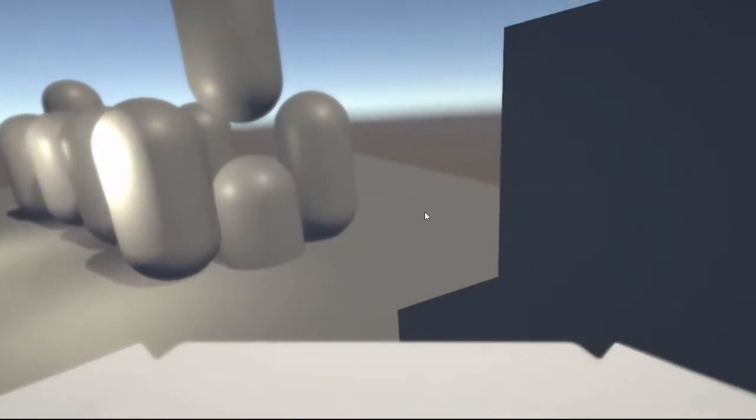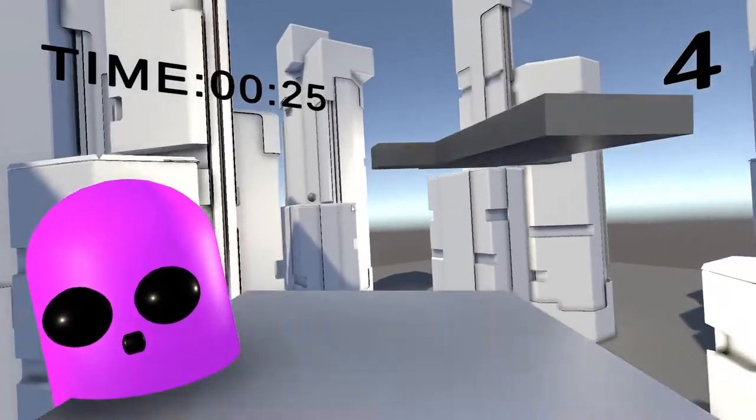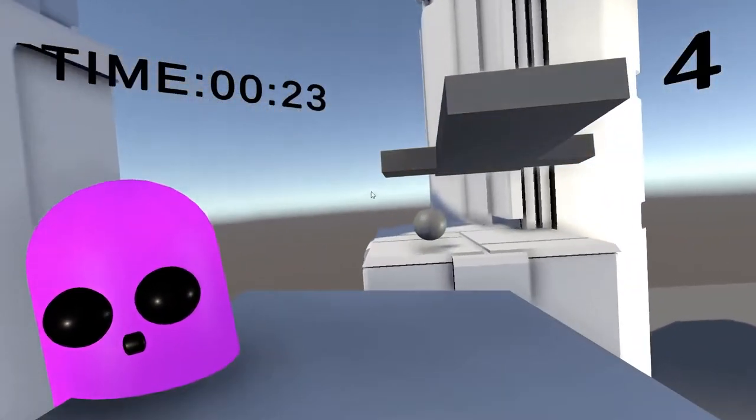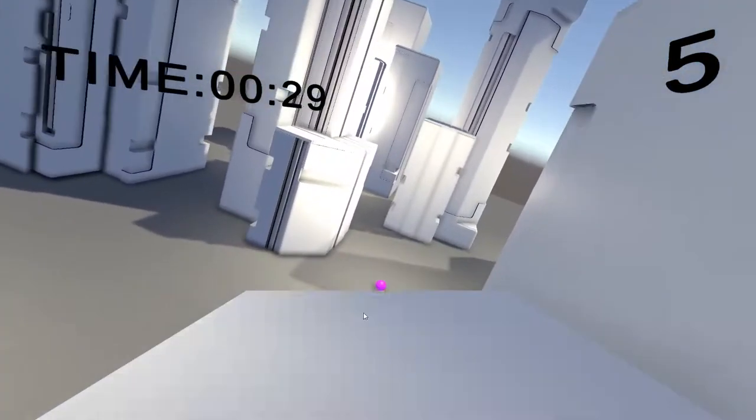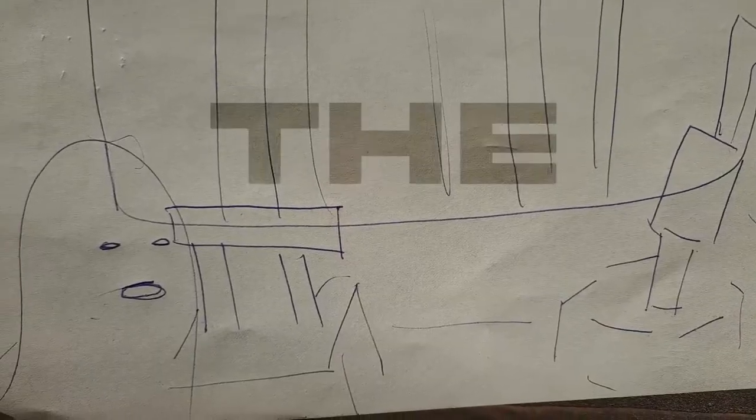When I was finally happy with the flying controls, I immediately started working on the core gameplay loop. This meant coding in various things such as randomized drop-off points, spawn points, timer, score, etc. But it also meant that at the end of the day I would have a completely playable version of my game without any art. So let's get to that.